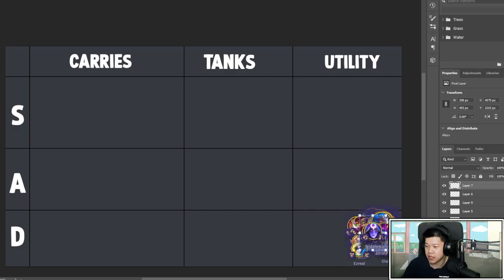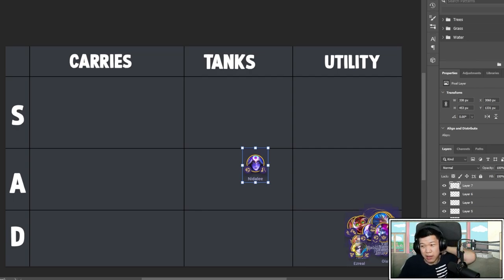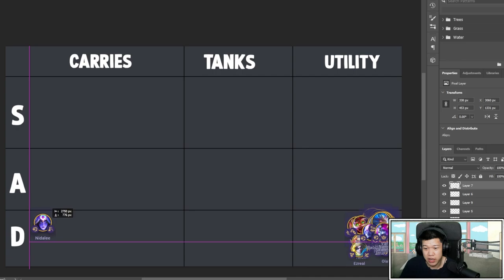Let's get started. We start with Nidalee. Astral is the most accessible comp because there are three astral units and a couple two-costs. Nidalee is meant to be a carry, but she does no utility, she's not a tank. She's a melee carry which has a lot of trouble surviving, so you're never really going to want to play this character. I'm gonna put her on D.